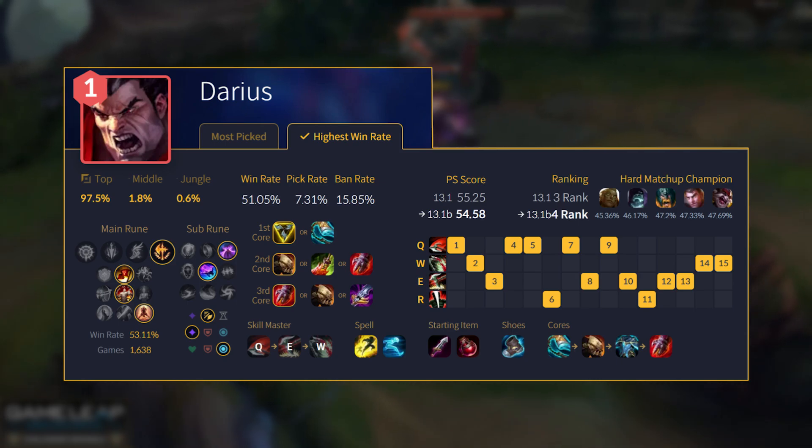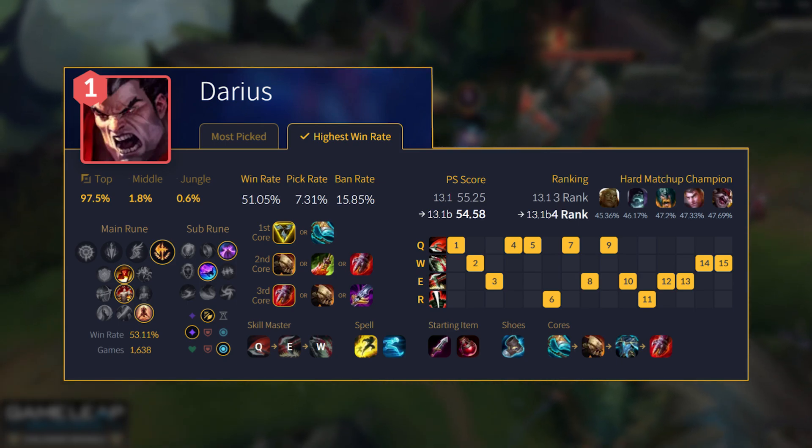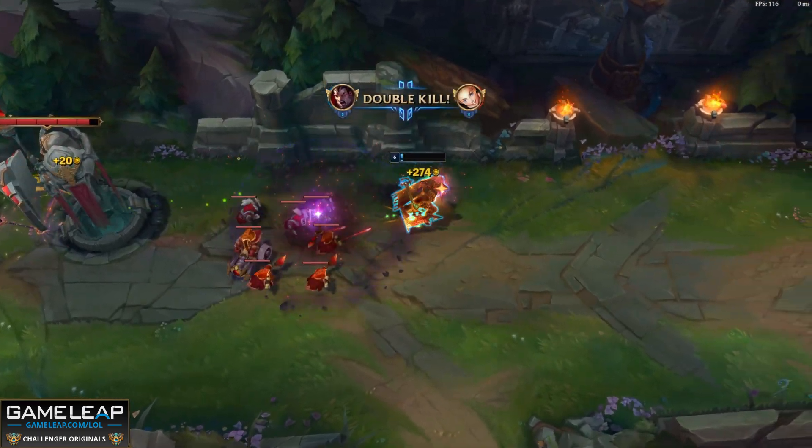You can go Stridebreaker. You can go Trinity Force if you're snowballing. Really depends — you've got a bunch of build options. Darius is the ultimate punishing champ: if the enemy player makes a mistake, you punish them, you kill them — GG. He's one of the most banned champions as well for a good reason. He is number four.